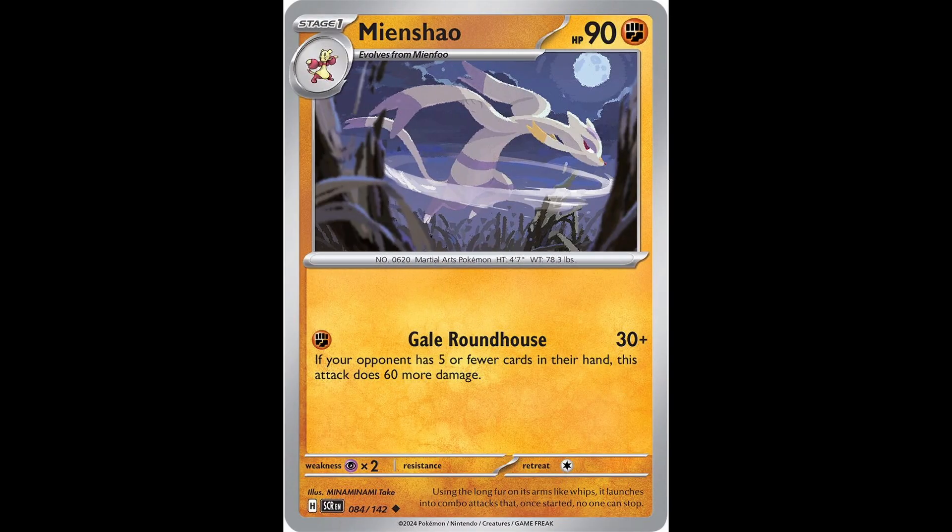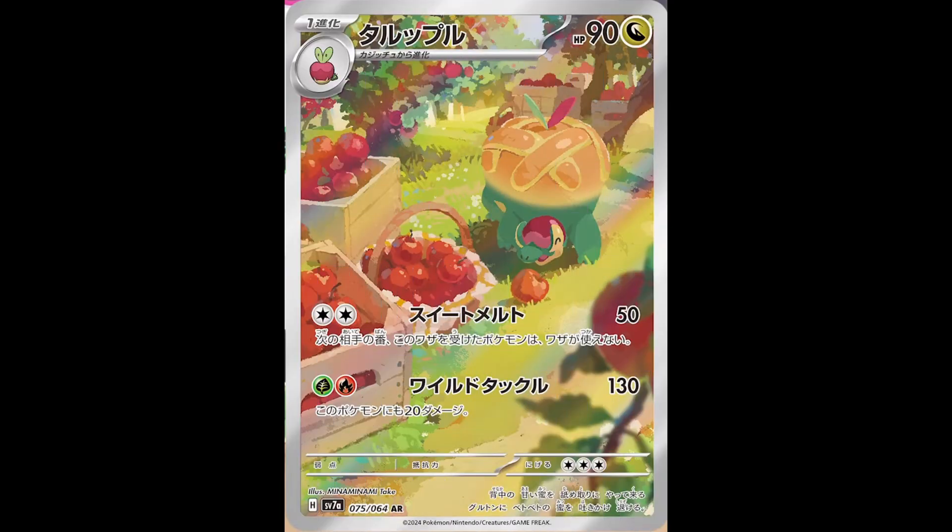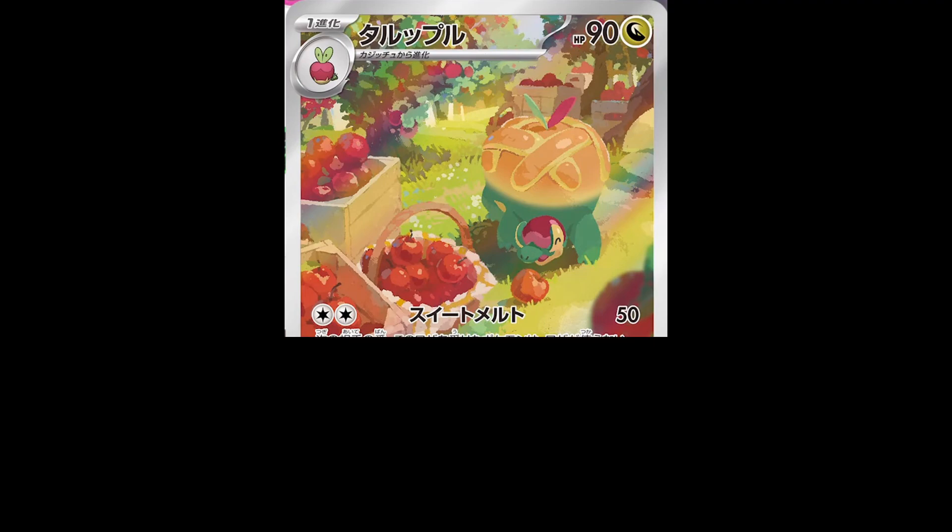In the Mianchao card illustrated for Stellar Crown, there are no outlines at all, which helps give the Pokemon a distinct, flowy style that fits the action of running quickly. The moon looks nice without an outline as well, giving it a special sense of style. The consistency of no outlines throughout the entire card while still being legible is impressive. In Minaminame Take's artwork, sometimes they use outlines effectively, but sometimes they don't need them for an artwork to be evocative — which is impressive, that they have two distinct ways of portraying Pokemon in their cards.